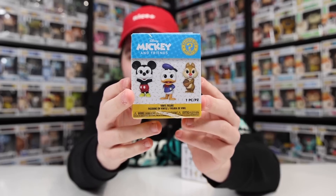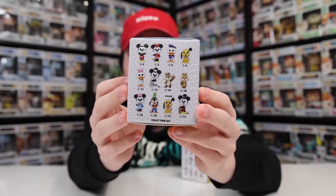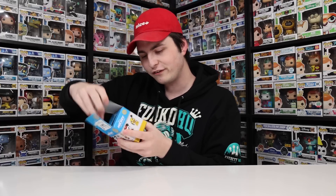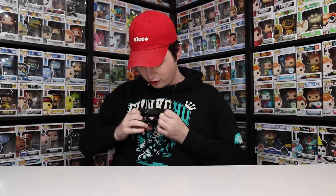I guess I'll open up some more mystery stuff, because I was also able to get two of the Mickey and Friends mystery minis. The ones that released at Five Below were not mysteries — you could see every single character you were getting — but with this one they're actually different rarities too. I'm kind of hoping for maybe like a Steamboat Willie, but I'm also really wanting that flocked Pluto. Anyways, let's get into this one here and find out who it's going to be.